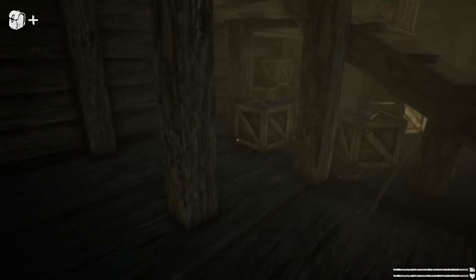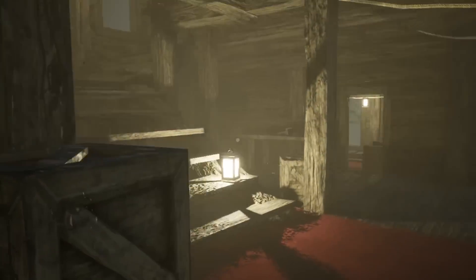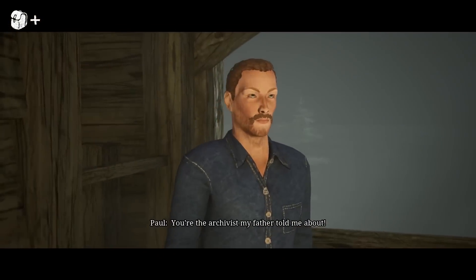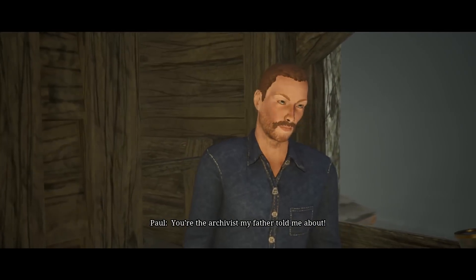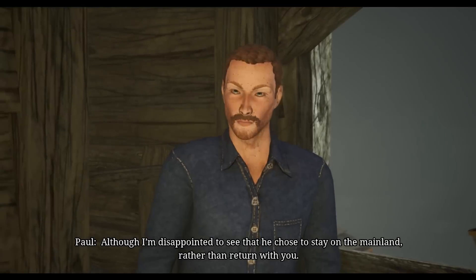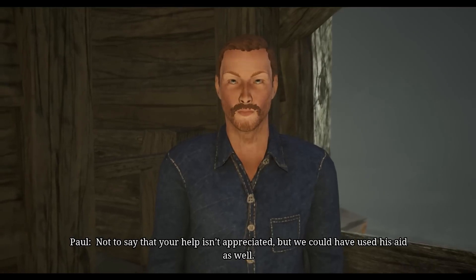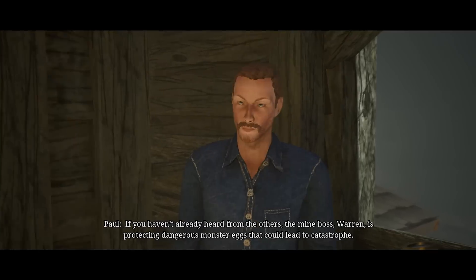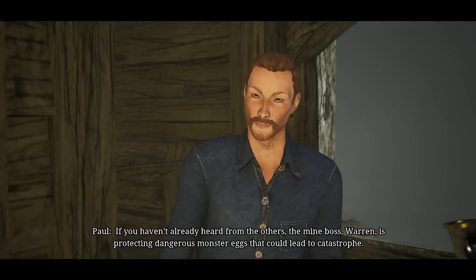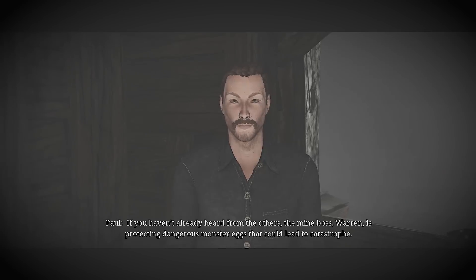Get some scrap inside this place - everyone just leaving scrap around for me, so generous and thoughtful. It's Paul. Sweet stash, Paul. Although he's disappointed to see his contact chose to stay on the mainland. Not to say your help isn't appreciated, but the mine boss Warren is protecting dangerous monster eggs. I know about the eggs champ - I've got two of them.